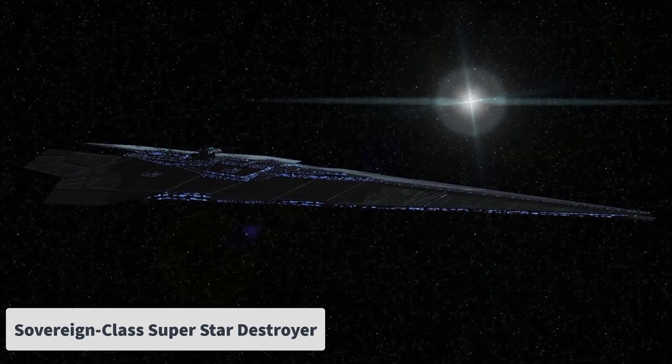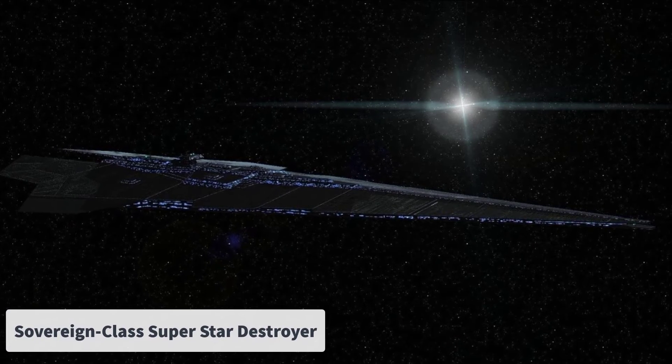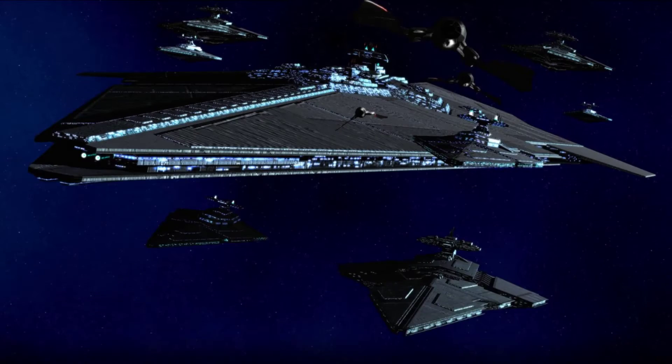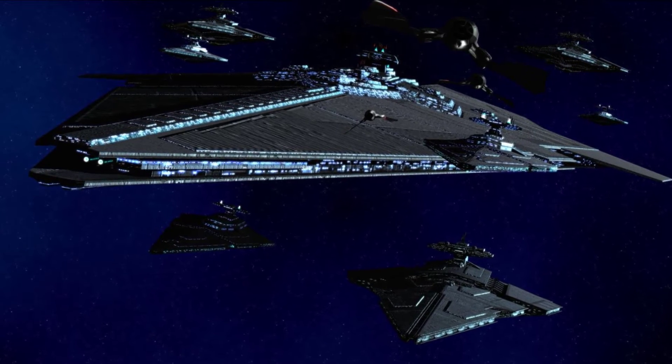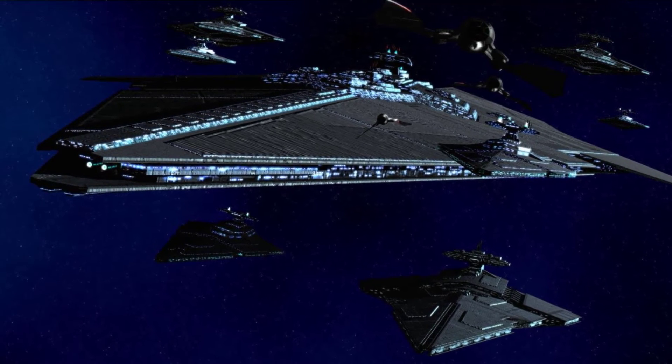Number 8: The Sovereign Class Superstar Destroyer. The Sovereign Class was a variant of the Superstar Destroyer measuring 15 kilometers in length, classified as a dreadnought according to the Anaxes War College systems. It had a crew of 600,000 people, with 4,000 gunners and a minimum skeleton crew of 86,000.